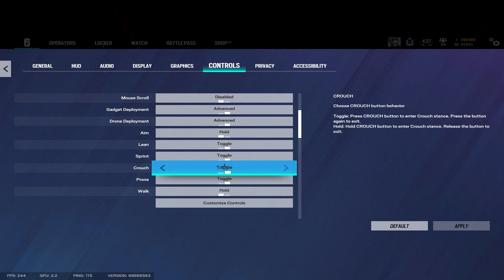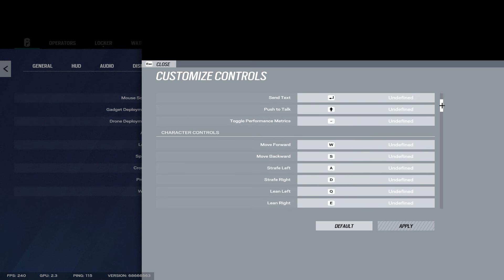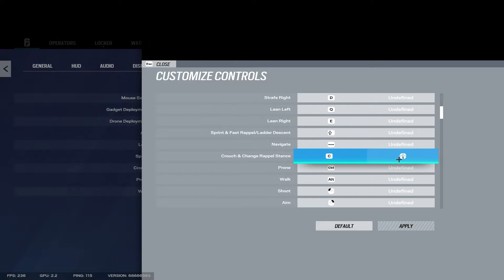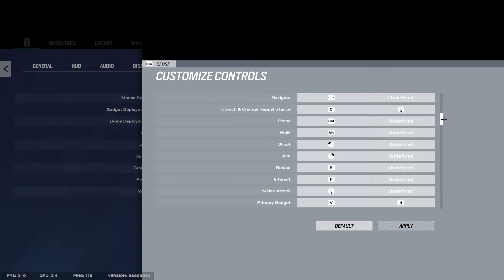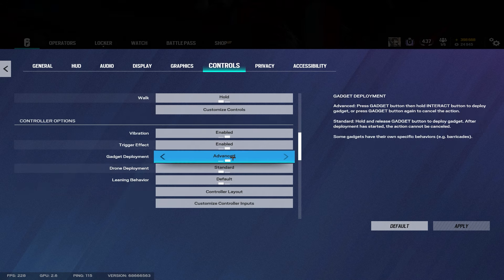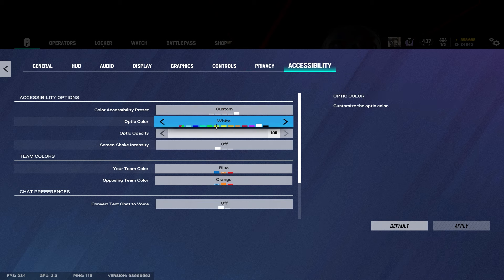Crouching on toggle, lean on toggle — this is a big one. A lot of people think I play hold lean because of how fast I peek, but I just play toggle. My keybinds are pretty default except I crouch with my mouse button, I have C double-bound, and melee is also on my mouse.